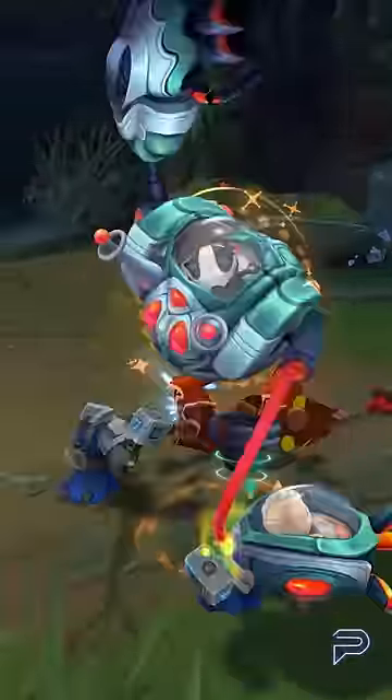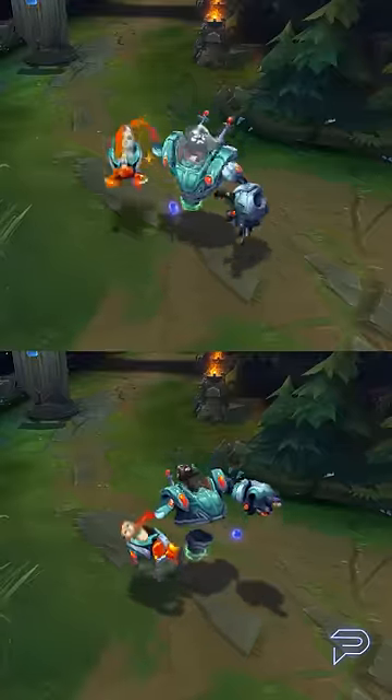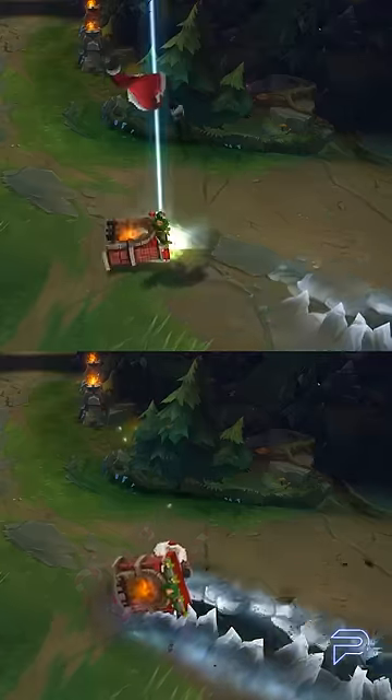There's also Space Groove Blitzcrank, which not only has a hard-to-see Q, but it can also use its lab to bait out enemies since it looks like its hook animation. This is similar to Braum's Santa skin, which makes its recall look like its ultimate cast.